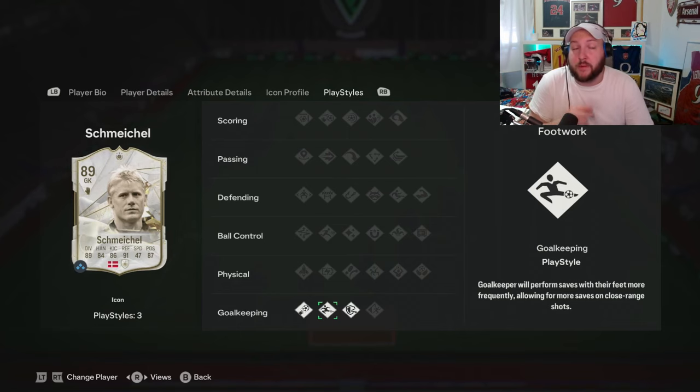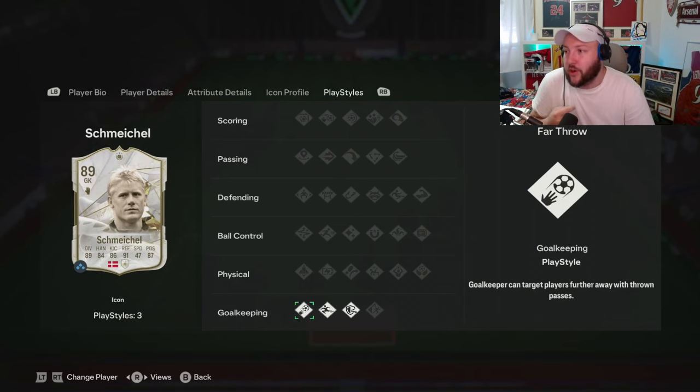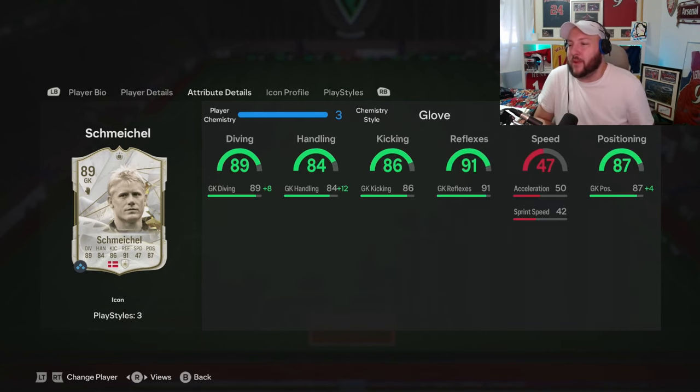Saving with your feet is really good, especially when people are doing the low driven shots. But a lot of people are powering their shots into corners, so it depends on your play style. We have gone for a glove today and the main reason was just to boost up the positioning, the handling and the diving. I don't think his reflexes at 91 need to be boosted and the kicking doesn't really matter.